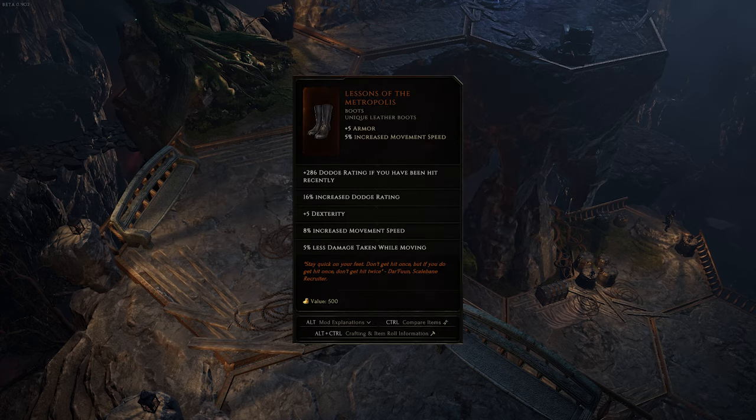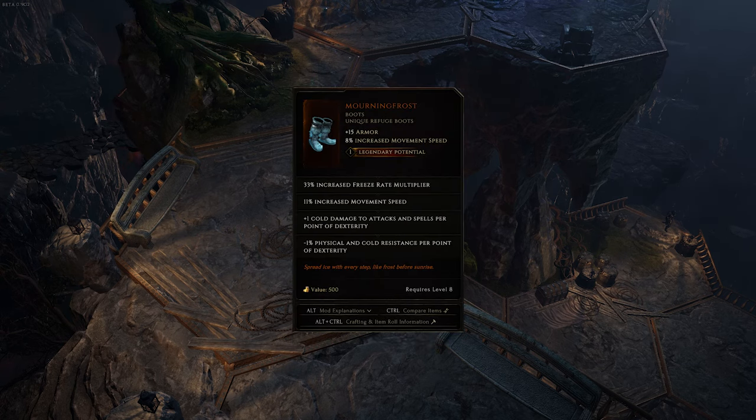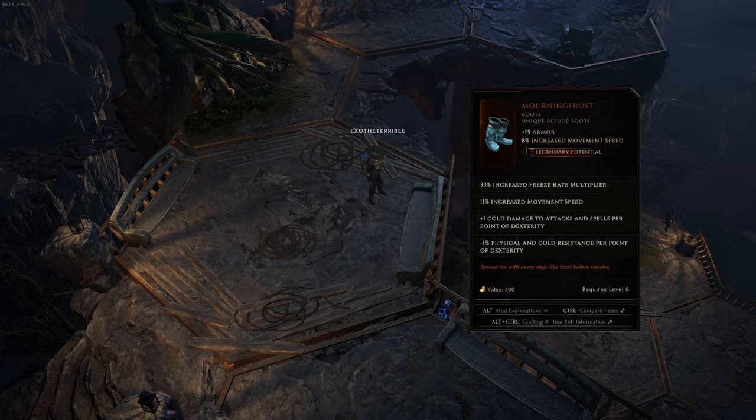Boots. Lessons of the Metropolis gives you access to a decent amount of movement speed early on, along with some extra defensiveness from the dodge affixes. If you're not scaling dexterity or aren't afraid of a little extra damage, Morning Frost gives quite a bit more movement speed once you hit level 8.